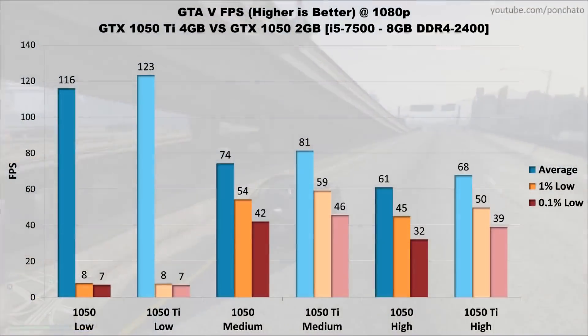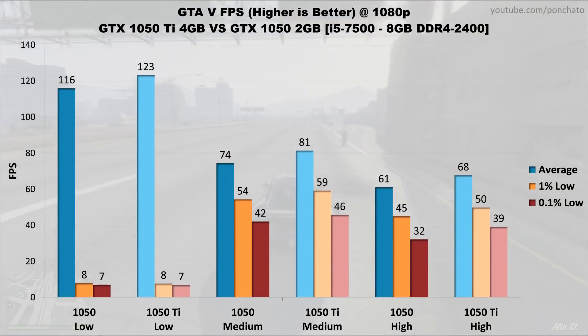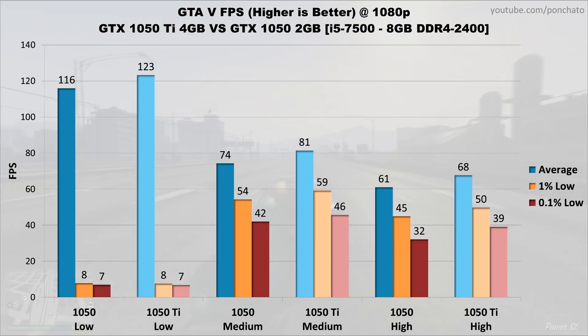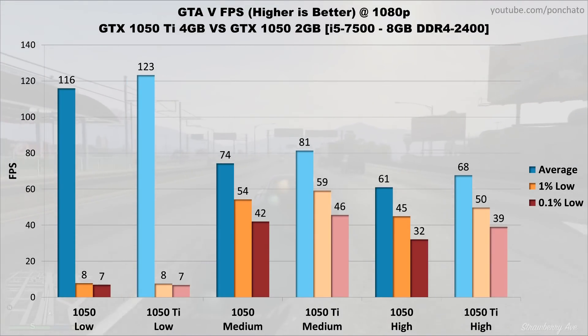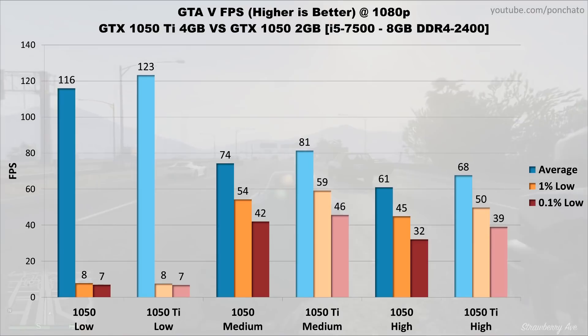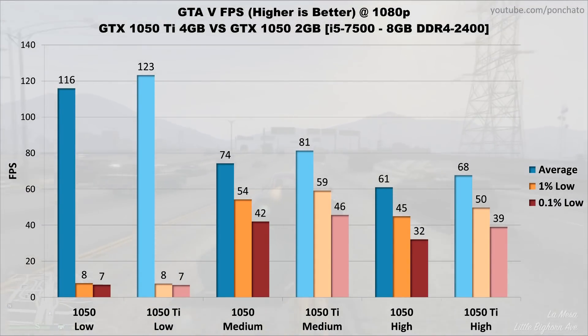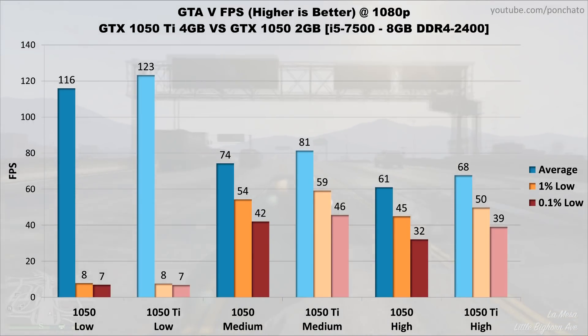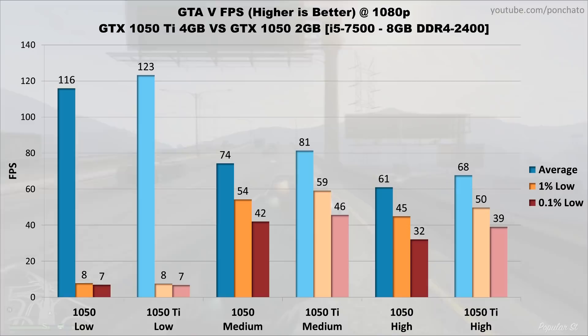Next up is GTA V. Results on low settings don't make any sense because of a stuttering glitch that GTA has — it might be possible to fix this by capping the frame rate, but that's for a later video. On medium settings the 1050 Ti comes out about 9% faster in average, 1% and 0.1% low frame rates. On high settings the Ti is about 11% faster, except for 0.1% lows where it stays about 22% faster. Both cards averaged over 60 FPS on high settings, keeping it comfortably playable at all times.